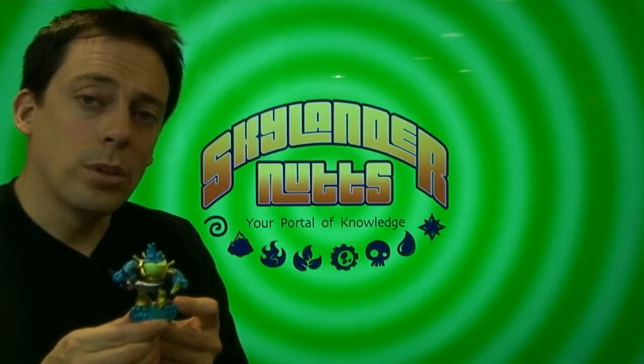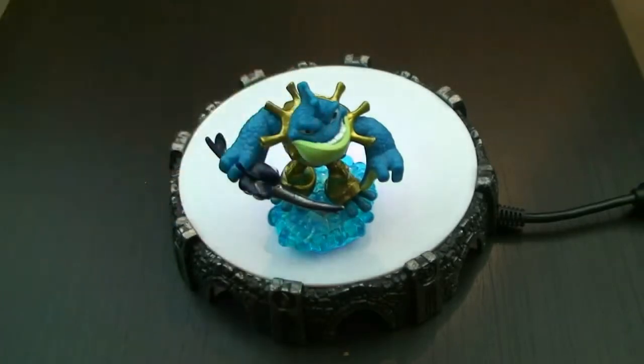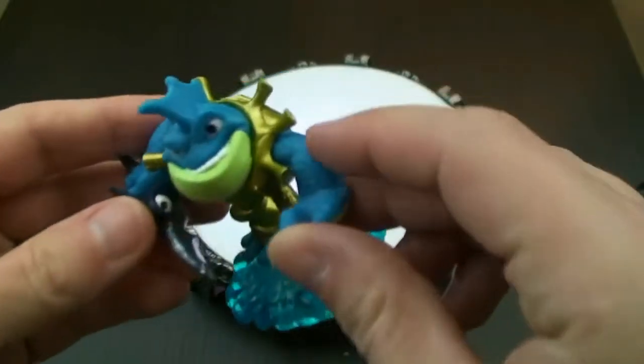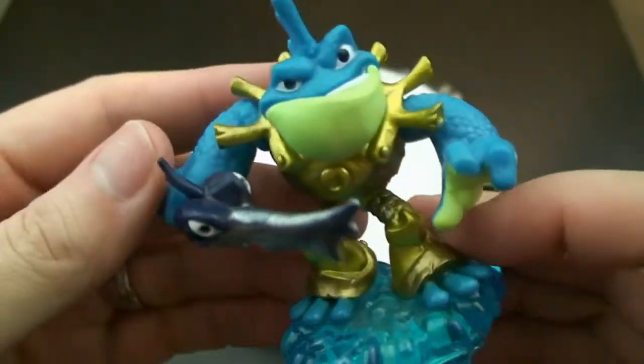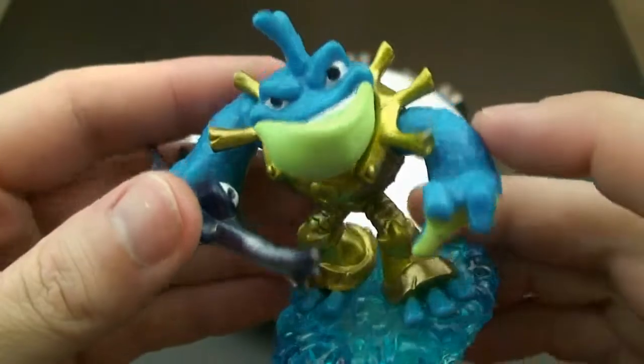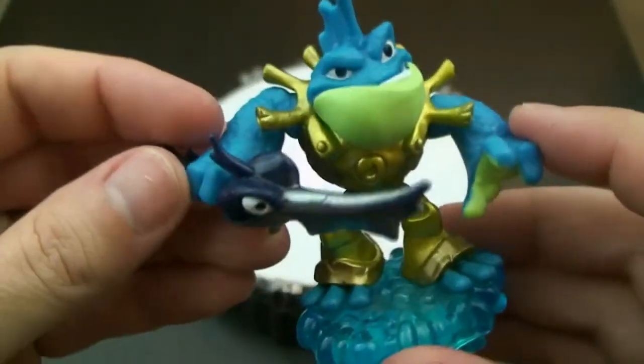Let's put him on the portal and take a closer look at Riptide. There is Riptide — the new water core Skylander for Swap Force. As you can see he is some kind of fish man, kind of like Gilgrunt but of a different species probably. He has two legs, two arms, obviously a fish with his blue scales and yellow underside. He has a bigger upper body and smaller legs so he looks pretty muscular — looks like he is ready to fight, a mean guy ready to protect Skylands.